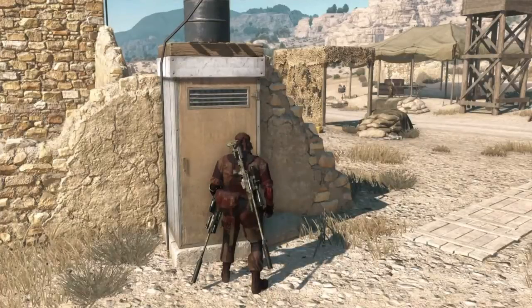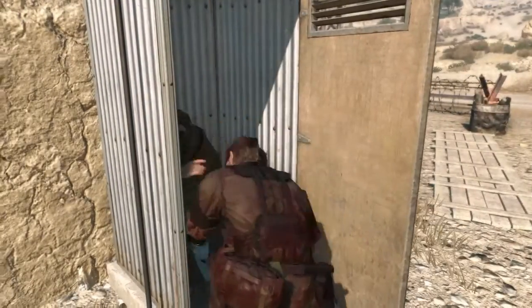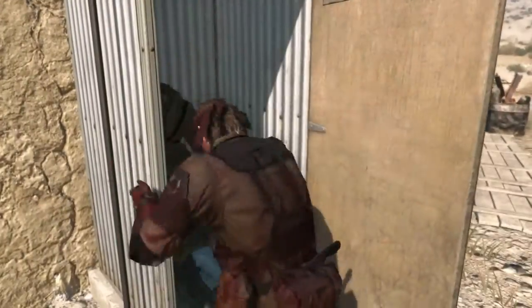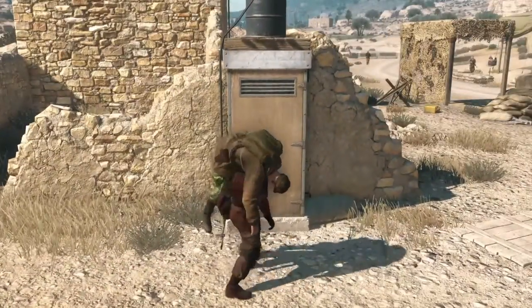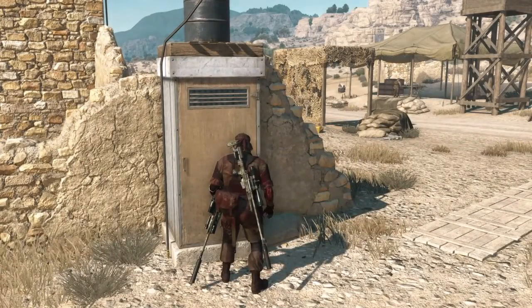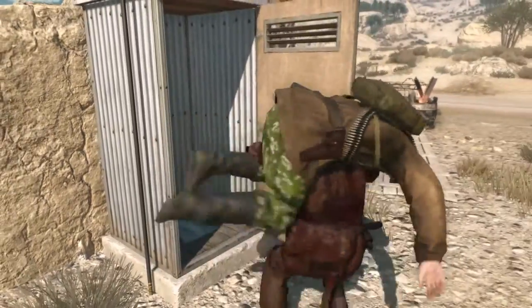Next, let's talk about the toilets. Pretty common, just like the dumpster, and to begin with they have pretty similar functionalities. The interact button will hide a soldier inside, and the interact button again will take him back out. Or by pressing the action button you can place him inside and hide inside alongside him. This is where it begins to vary — you don't have CQC or hold up options, but you do have other options.